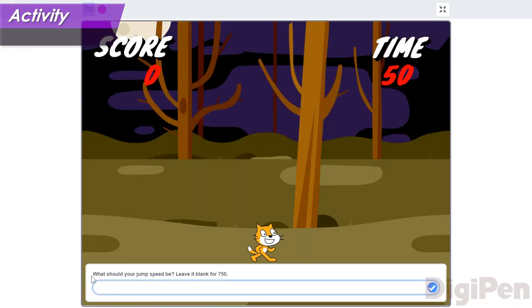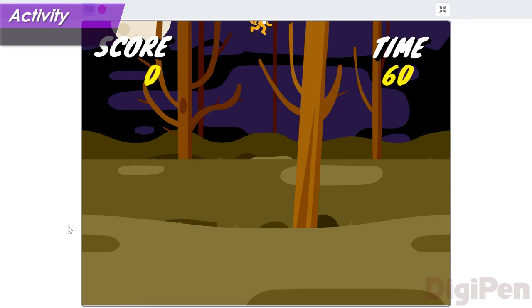In this version of the game, you can jump, but you can't move side to side. This is just to keep things simple while we run the experiment. Don't worry — in this version, all the crystals will appear where you can reach them even without being able to move. Let's begin the experiment. What do you suppose would be a good number to start with? Let's try something really big.